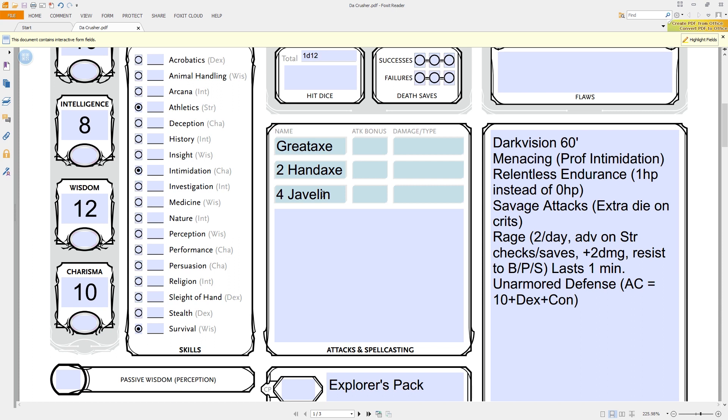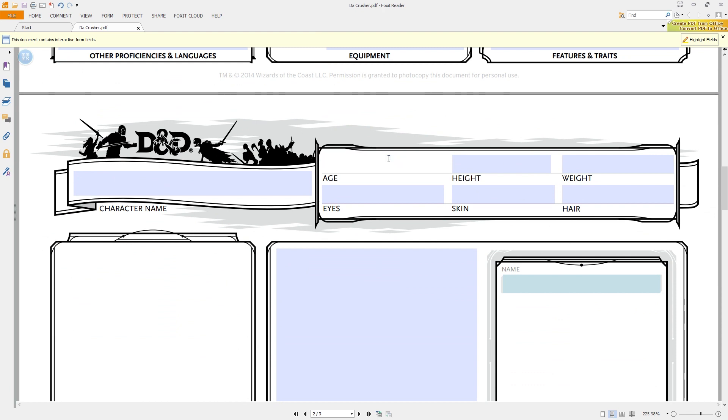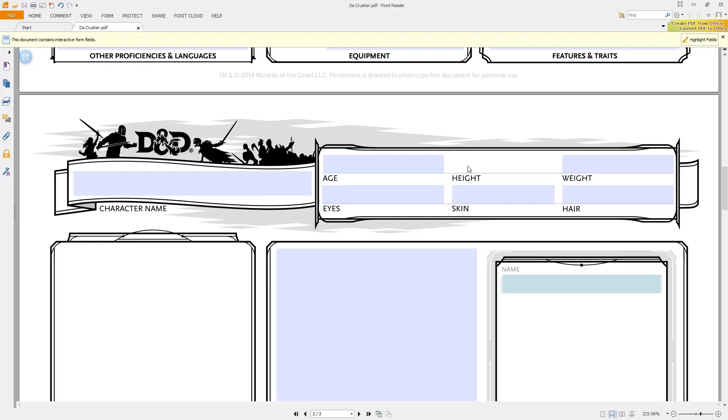The new ability I love for barbarians is Reckless Attack. You throw caution to the wind — before you attack, you can choose whether to use it. If you do, you get advantage on your attack roll (melee only), rolling twice. The downside is that for the next round, anyone attacking you gets advantage to hit you. But if you combo this with raging, at least you're only taking half damage. And when you think about the half-orc's Savage Attacks, where on critical hits they get times three damage, rolling two dice on every attack makes it much more likely you'll crit.